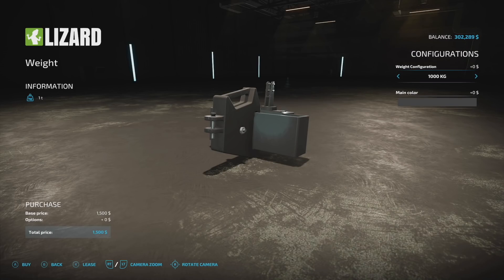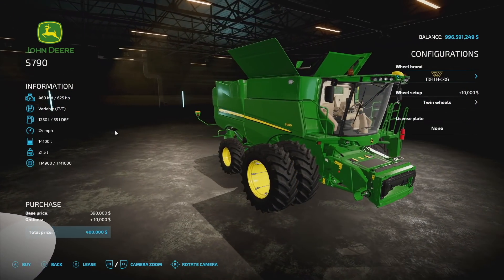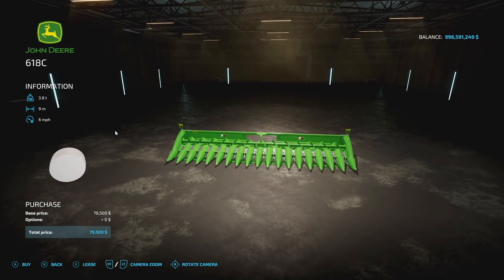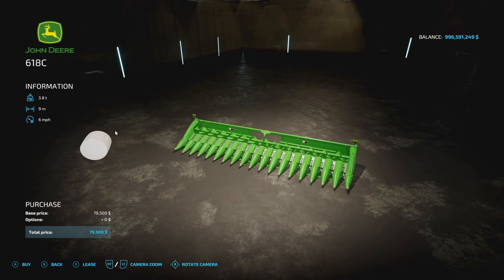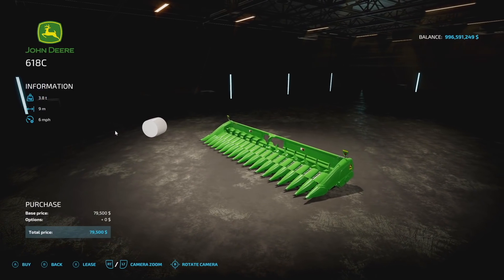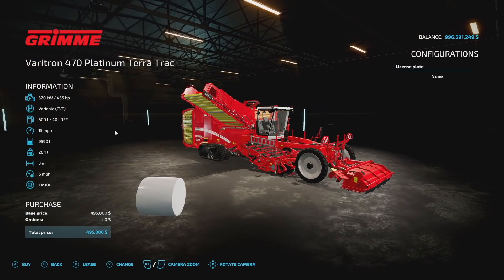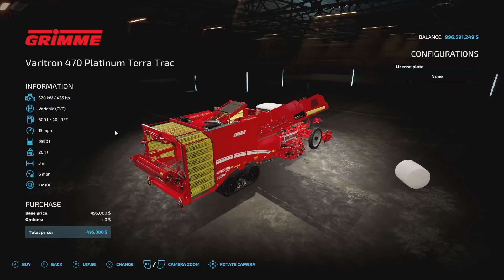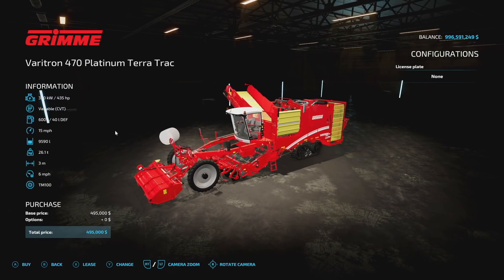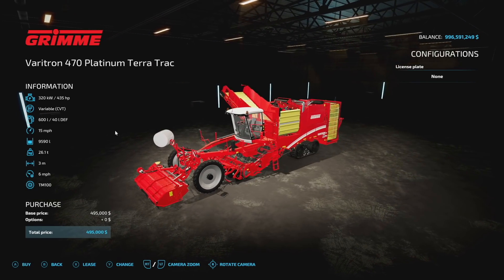How about a weight? Do you want an adjustable weight? We got adjustable weights, 1,250 liters of fuel, 24 miles per hour, 1,401 — all that as well. We also have a corn head to go with it. This is going to be the John Deere C16 or C618 — I apologize. It's going to be 80 grand, pretty high slot. It is back from Farming Simulator 19 — 435 horsepower, variable transmission, 600 liters of fuel, 15 miles per hour, 9,590 liters.